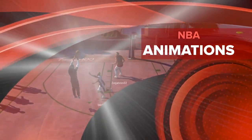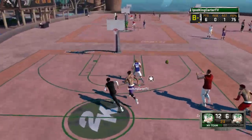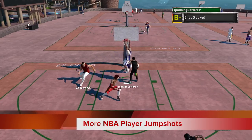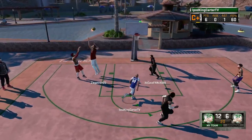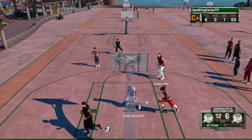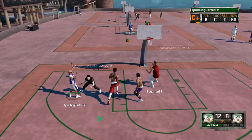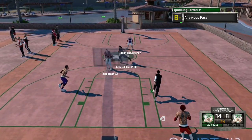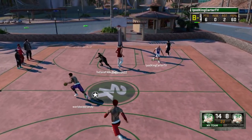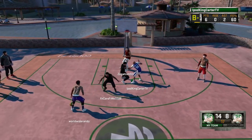Moving on to NBA animations — the jump shot. Please, 2K, give us more NBA player-specific jump shots. I no longer want to see a player with one release and another player's jump shot base. If a player is in the NBA and he shoots a certain way, you need to mocap him and put his actual jump shot in the game. I'm tired of seeing generic jump shots — Jump Shot 7, 12, 13, 15, 22. I want players to have specific packages.